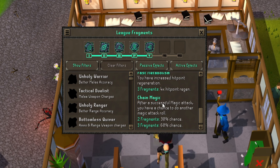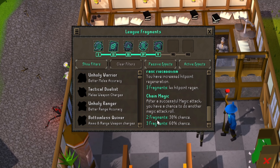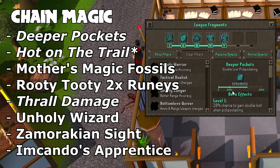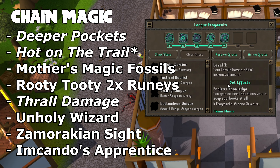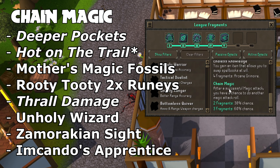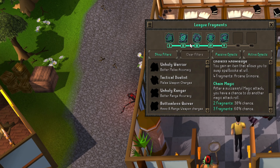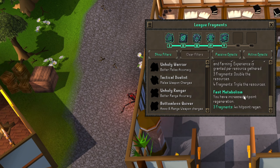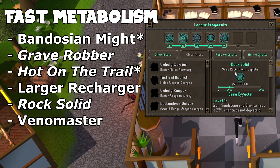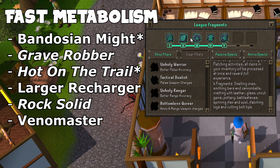Hot on the Trail has Fast Metabolism and Chain Magic, both requiring three fragments. On the left we have Deeper Pockets, which is one for Chain Magic, and Thrall Damage, which is also Chain Magic. So those three on their own are one maxed out set effect. On the right we have the ones for Fast Metabolism, which are Rock Solid and Grave Rubber. So we've created two set effects in five slots.